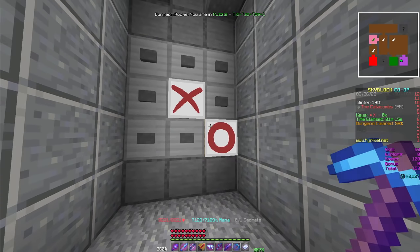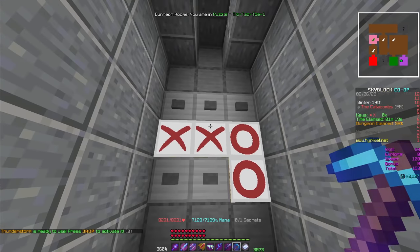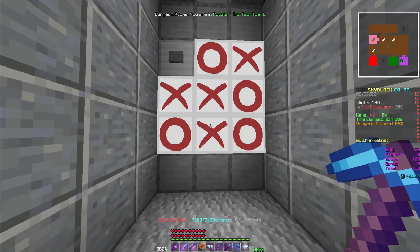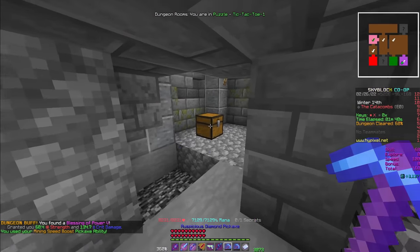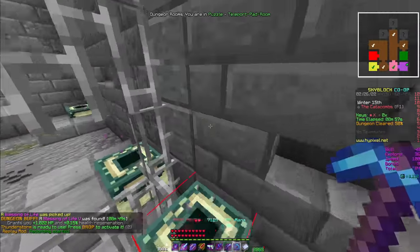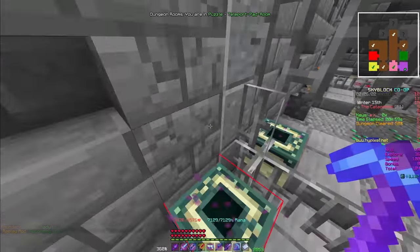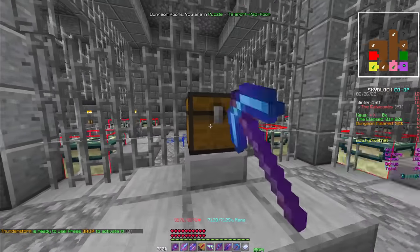Tic-tac-toe is pretty self-explanatory. You will face an AI who will always go first. You can complete the puzzle by either winning or having it end in a tie. If you lose the match, you will fail the puzzle. There's also a secret you can grab. The teleport maze puzzle seems daunting at first, but a foolproof way to complete it is to walk diagonally every time. Eventually, you will reach the middle. It is impossible to fail this puzzle.